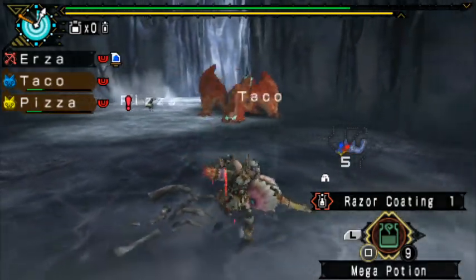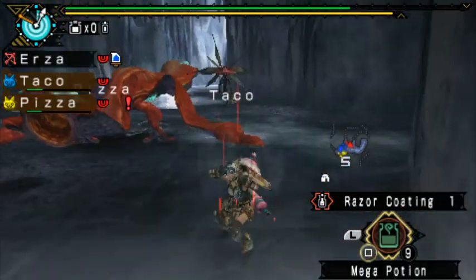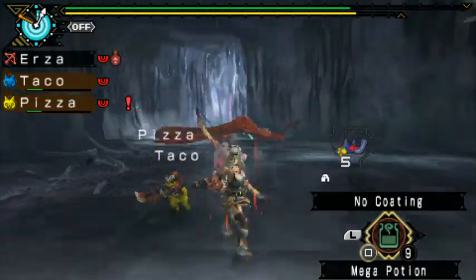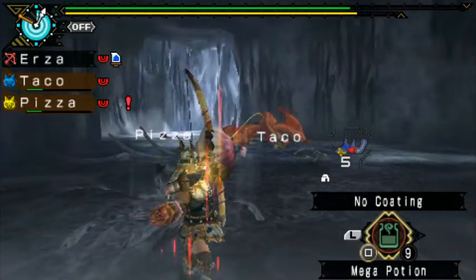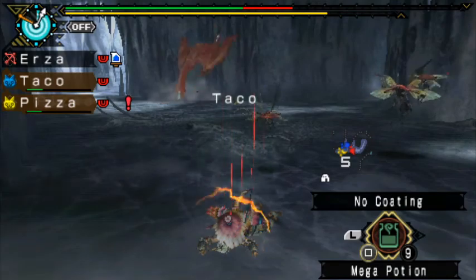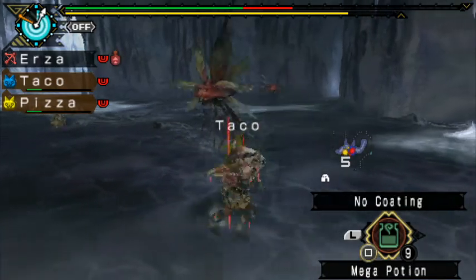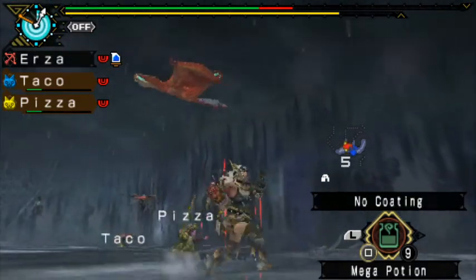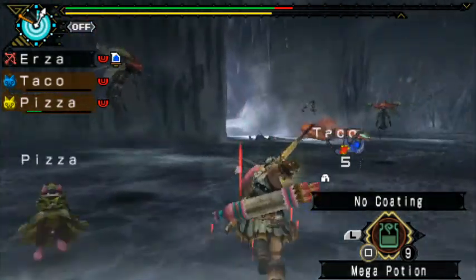You can use bounce bombs to bomb him up into the roof when he's there, but it's a little bit risky because he can do a lot of stuff from the ceiling. Did he drop a shiny? I think he did. I think he's leaving - I'm pretty sure. But I'm getting a feeling he's gonna leave soon.